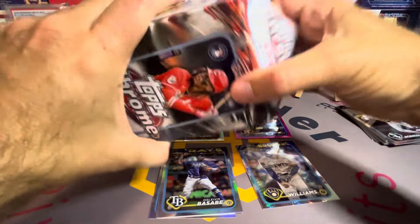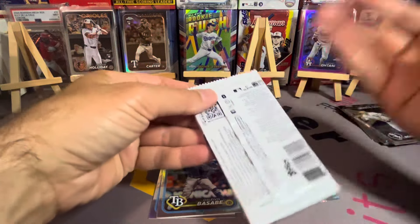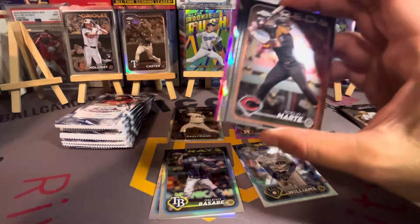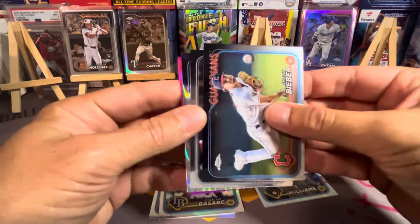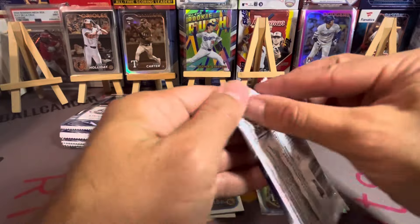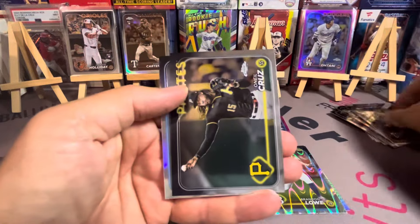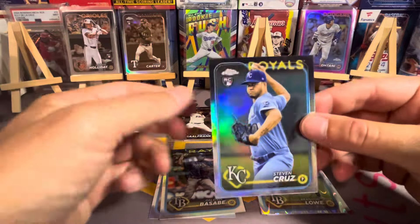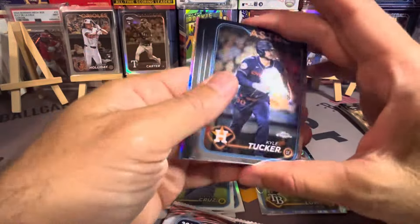I don't know if I'm changing anybody's mind about blaster boxes, but I will say buying them in bulk is the way to go. Obviously the setup that I have I can do it a lot easier, but if you have the money, I think getting a case might be the way. Nice Marty there and we're gonna go with a non-rookie ray wave — you just kind of expect it — and a Mookie Betts on the pink. If you just buy two or three boxes you might strike out and not be happy about Topps Chrome. You gotta buy some bulk, and it's looking like there are good hits and big hits in retail.